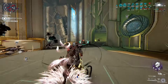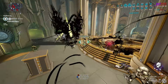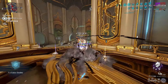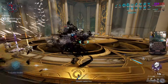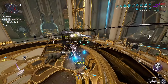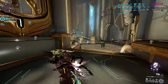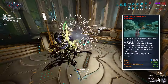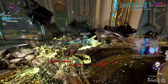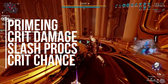This Warframe uses her fourth ability as a helmet slot, so which ability am I going to use? I had two options: first, Nourish to give me viral elemental damage on my Ruvox — but I felt that was kind of meh. My second option was Wrathful Advance from Glaive, which gives a flat critical chance increase. This ability lets me reach the red crit territory without even building crit on my weapon.